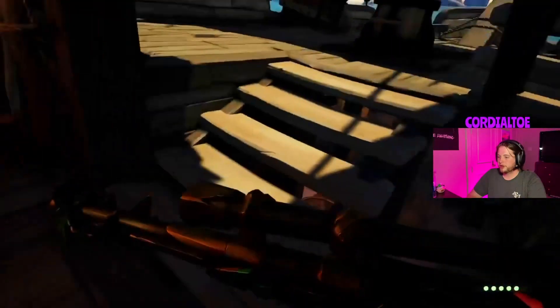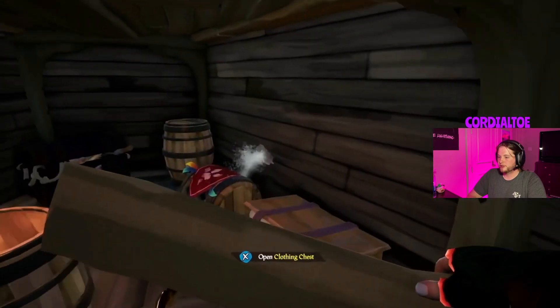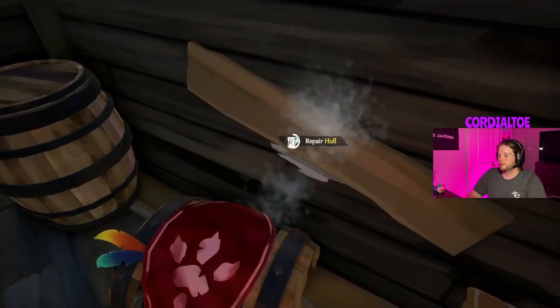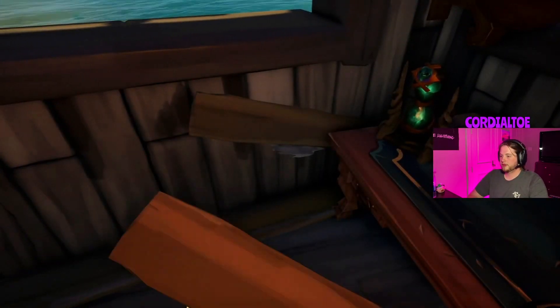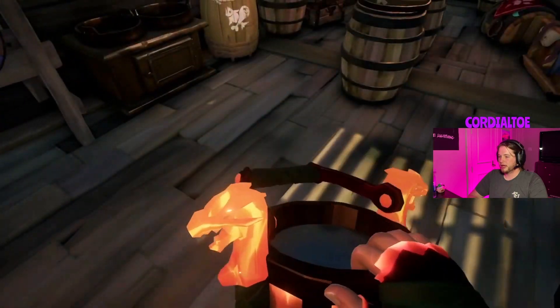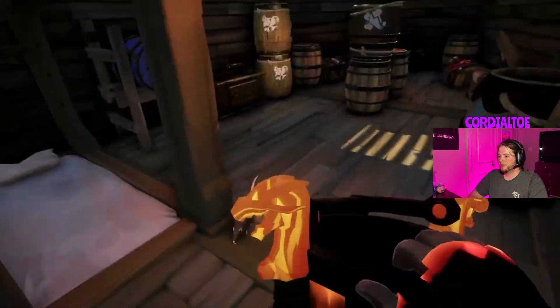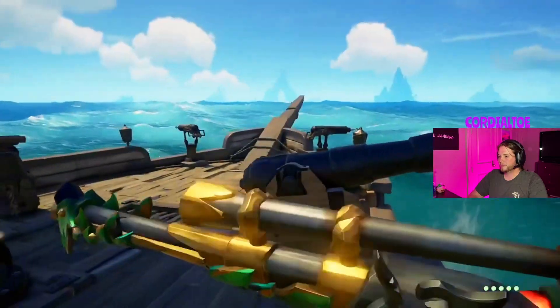If you run aground or get hit by cannonballs you'll get holes in your boat. Grab wood from the barrel and repair the hull using your right trigger. Look around for all the holes and patch them up — just like that she's good as new. Then take your bucket and scoop out any water that may be in the bottom of the boat, and throw it overboard back where it belongs. Just like that, we're ready to roll again.